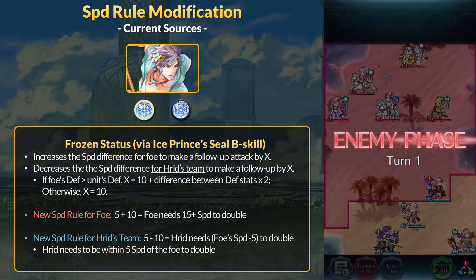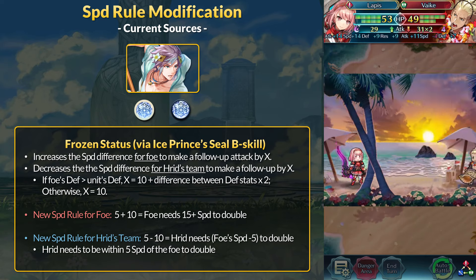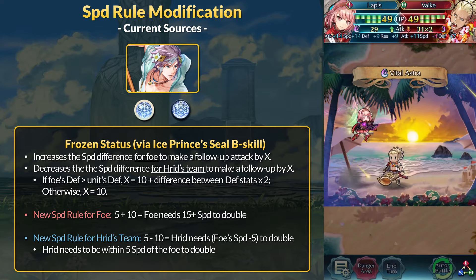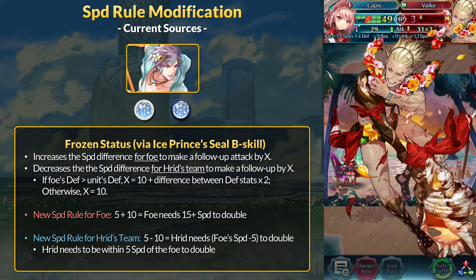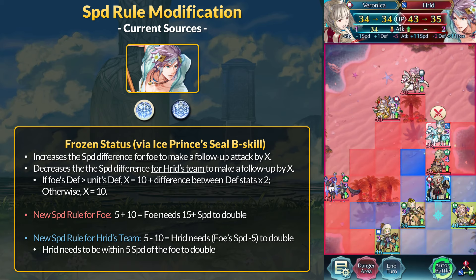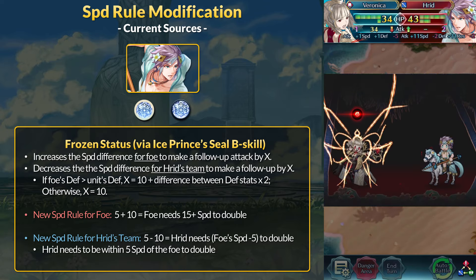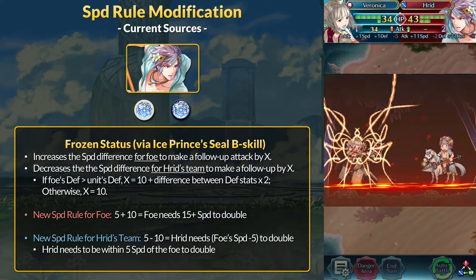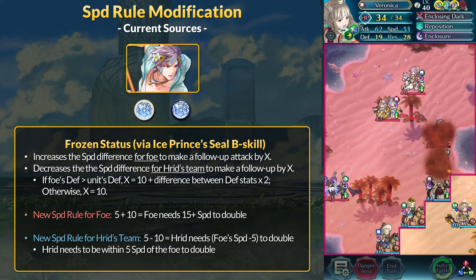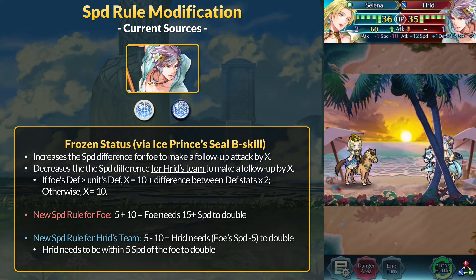The real power of Frozen is that its speed rule modifier can go higher. If Harid's team has higher defense than the enemy, every point of defense equates to two more speed. Say Harid has 20 more defense than the foe: 20 times 2 is 40, plus the base 10 modifier equals a 50-speed increase on the enemy — they need 55 speed to double. For Harid, you have 5 minus 50 for minus 45, meaning Harid just needs to be within 45 speed of the enemy and he'll still double naturally. This is an insane ability on units with high defense and any relevant speed.